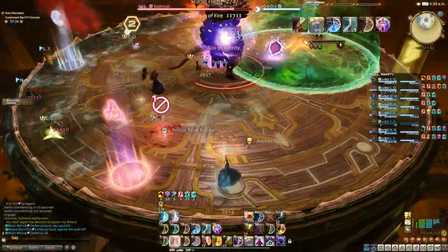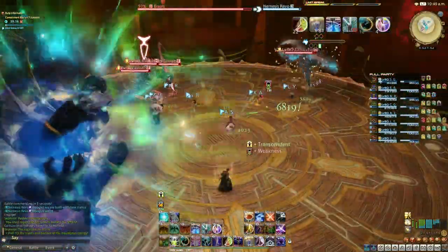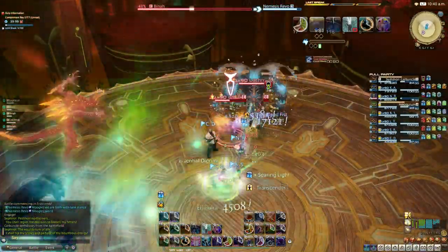Previous mechanics will repeat until the boss is at 65%. Stone adds phase: one tank will take the large add and the other tank the three small adds. You get two large and twelve small adds throughout this phase.